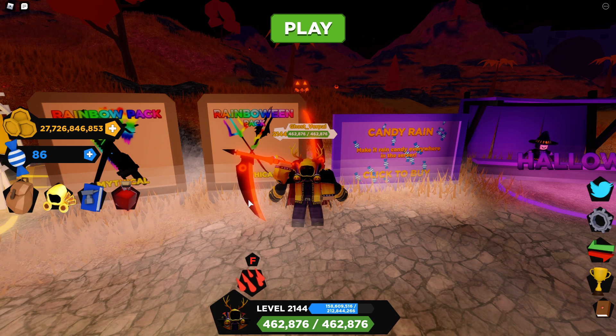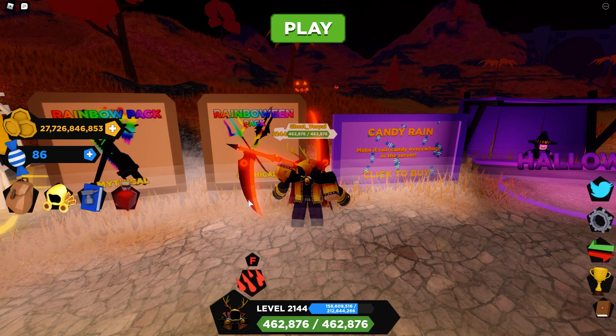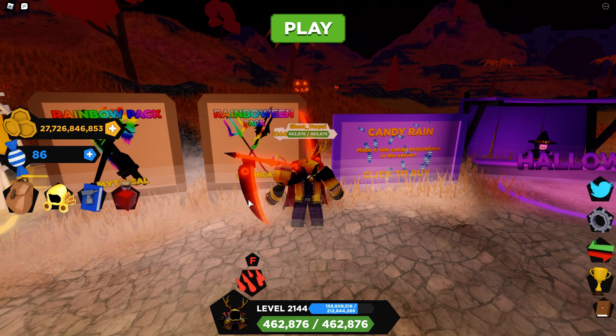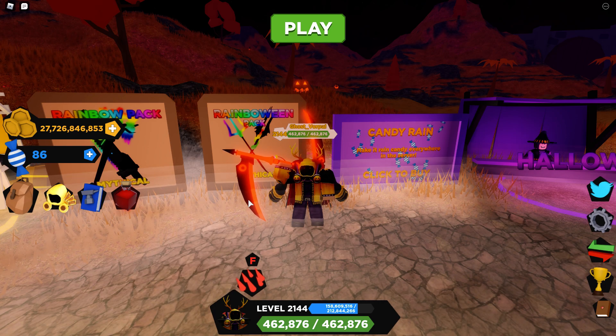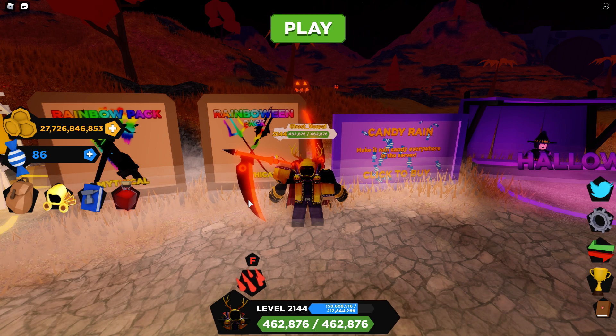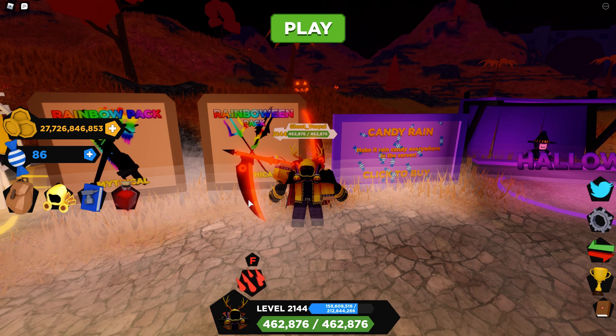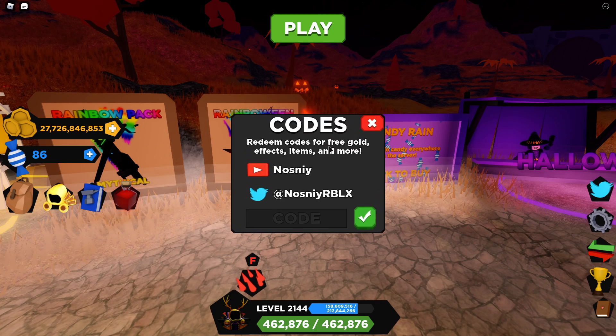The first code is... sorry guys, just checking my notes here. I wrote them down somewhere. They are... Dungeon Quest tips... here they are. So the first code — you go onto your doodle Twitter button and it's...